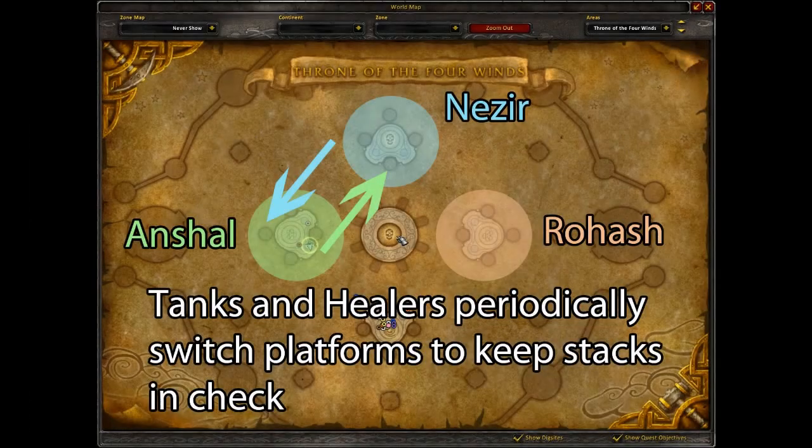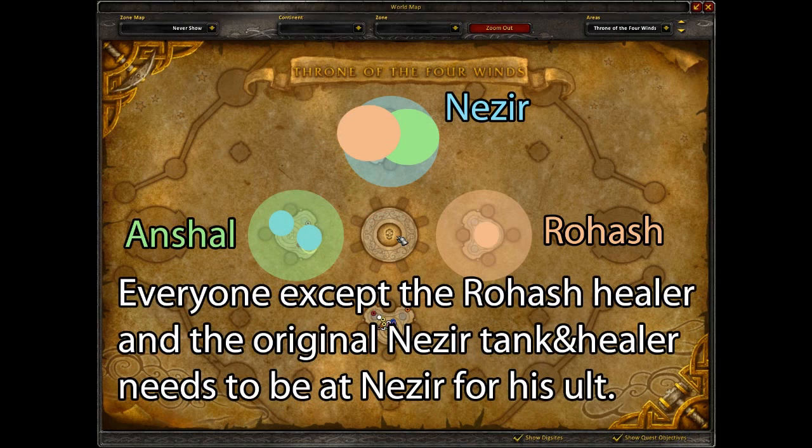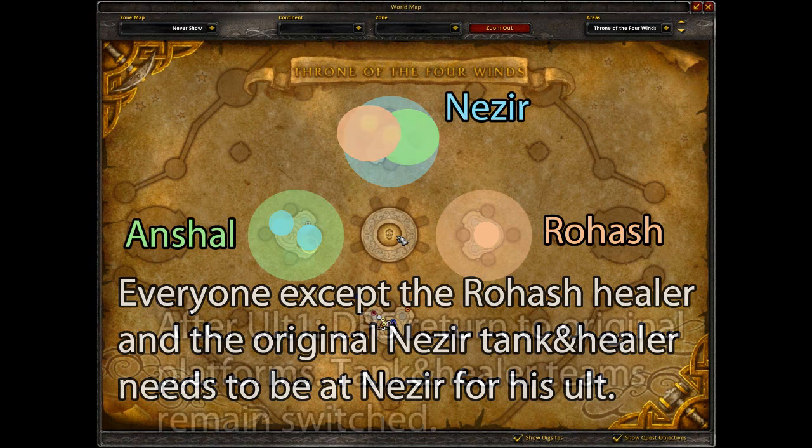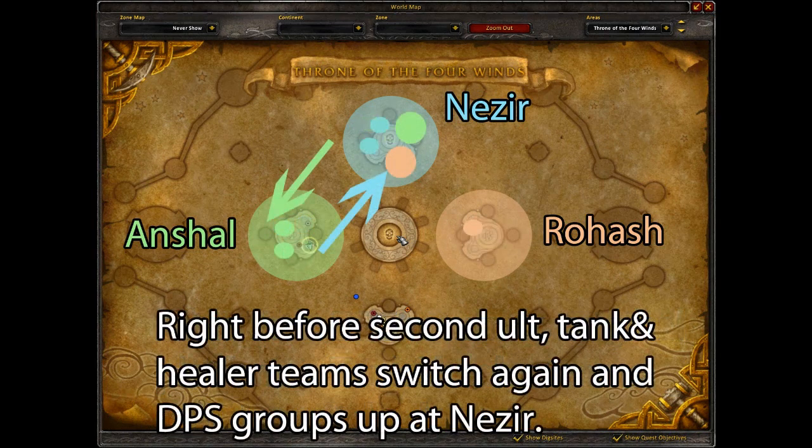You need to switch Nazir's tank and healer team with Anshal's tank and healer team periodically to avoid getting too many stacks of the debuff, while also avoiding switching too much — so you have to find a good balance. What worked well for us was to switch the teams right before the Djinn cast their first ultimate. The DPS from both other platforms also need to be at Nazir's platform before every ultimate he casts, while a single healer remains at Rohash and the original Nazir tank and healer team fills in at Anshal. After the ultimate finishes, the DPS return to their original platforms. The original Anshal tank and healer team remains at Nazir's platform until right before his second ultimate, which is when they swap back with the team that filled in at Anshal.